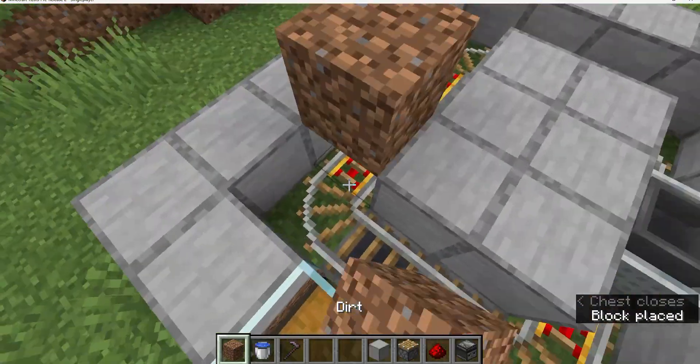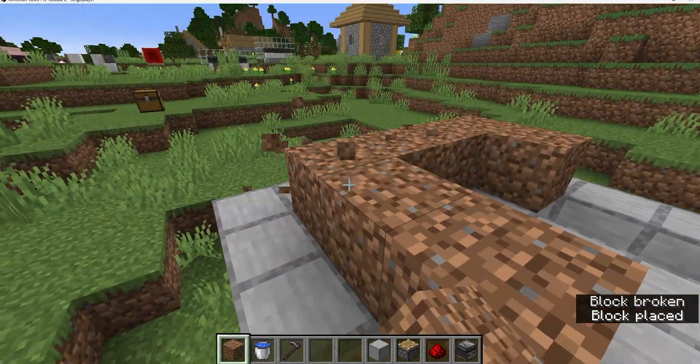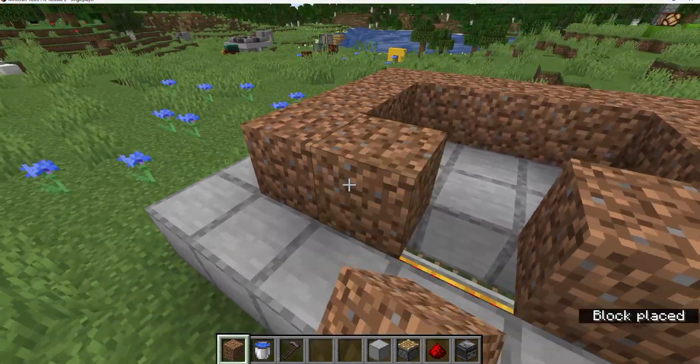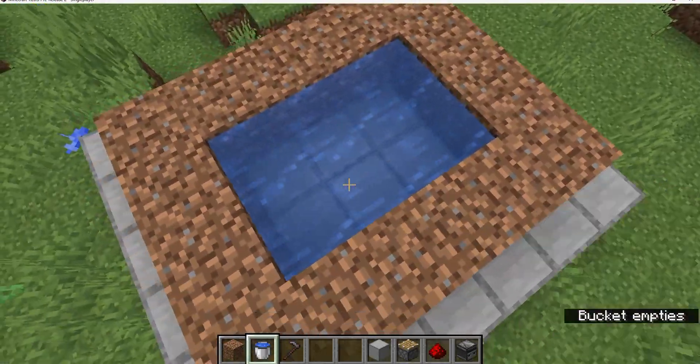First, build dirt on top of all of the rails, like this. Then put water in the middle so that everything grows faster.